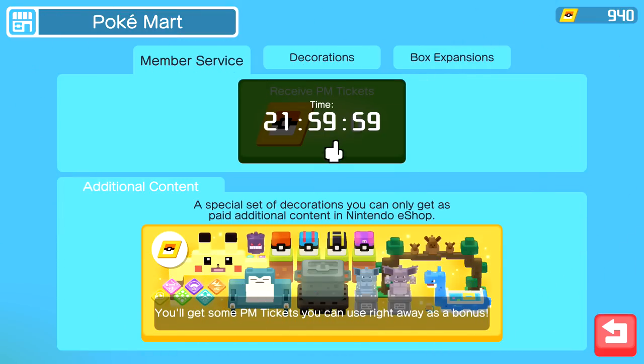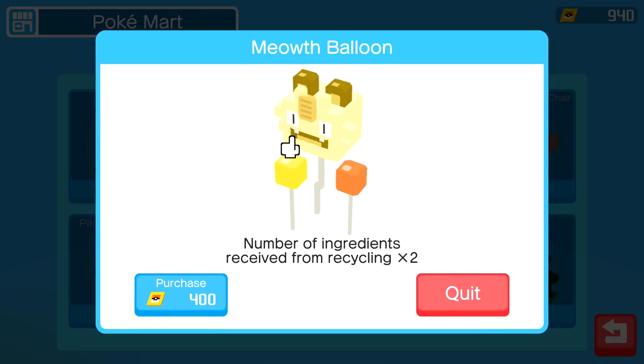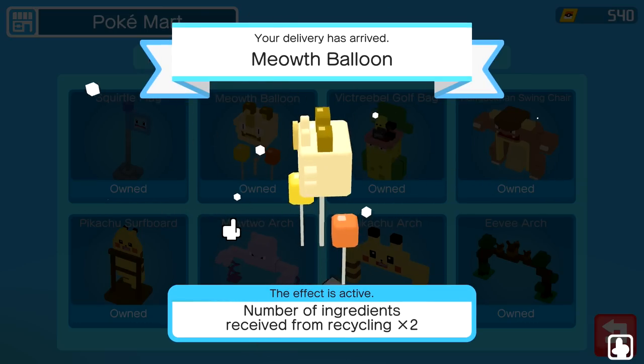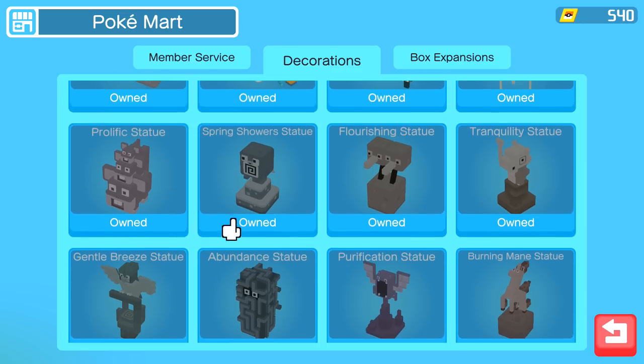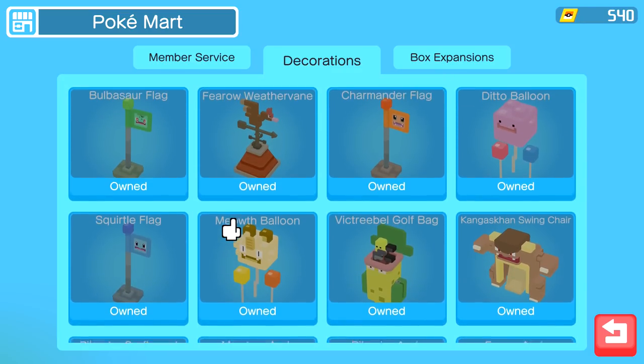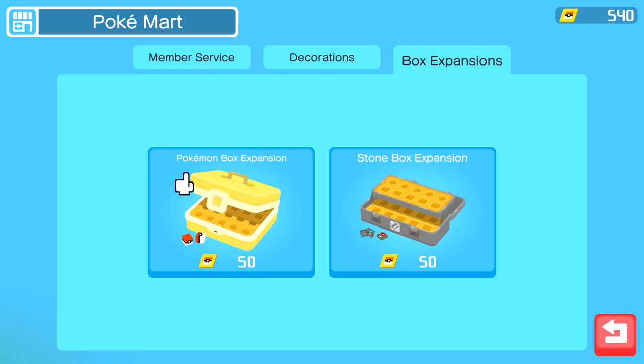We have 200 tickets, which we really don't need that much of. I think we only have one more decoration left to buy - the Meowth Balloon, which increases the number of ingredients you get from recycling. That should be every decoration in the game unlocked now. We have 540 tickets left over. Maybe some Pokemon and stone box expansions, maybe speeding up cooking pots - we'll probably do it. Seeing how we get 200 tickets a day, we're probably gonna be able to get just about anything we need.